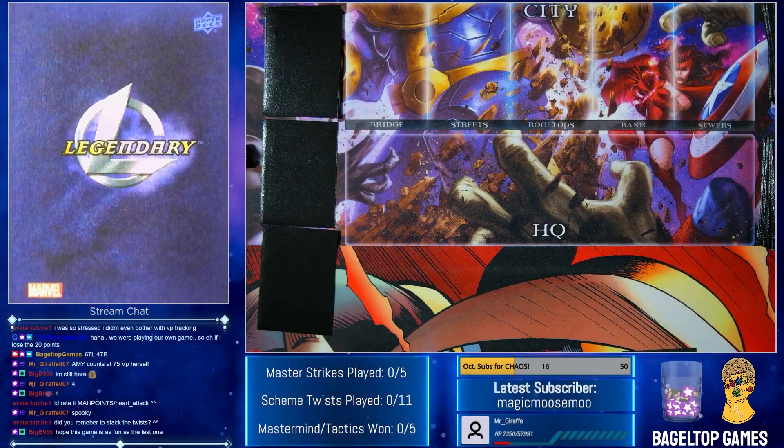Alright, the second setup for today. This one is by Big B. I'm very excited to play this one. The title of this setup is Dr. Doom, Your New Leader. Let me go ahead and read the synopsis before I show anything. After liberating Sakaar from the Red King, the Hulk makes his way back to Earth with his Warbound.